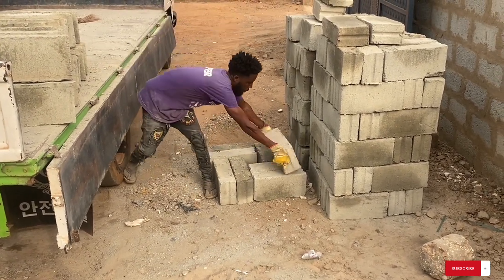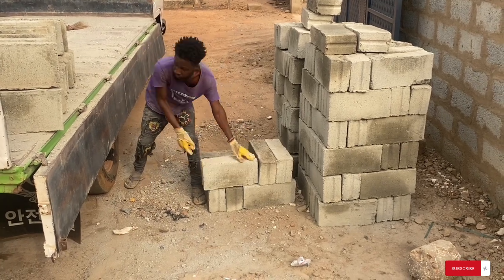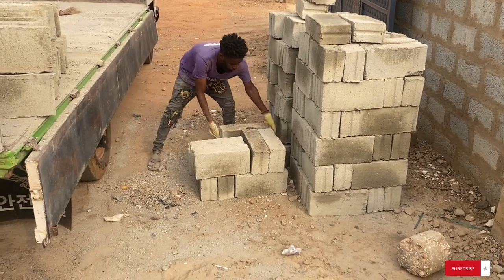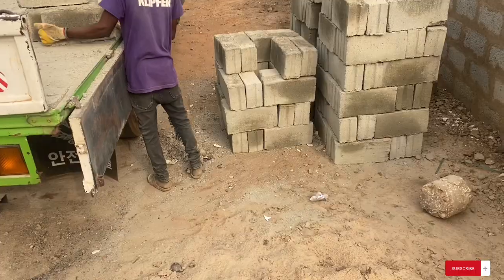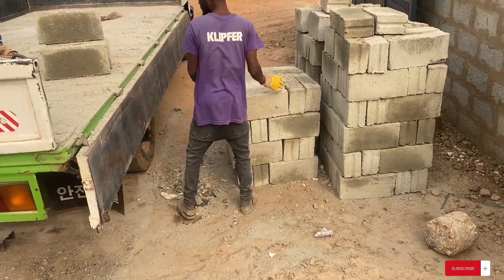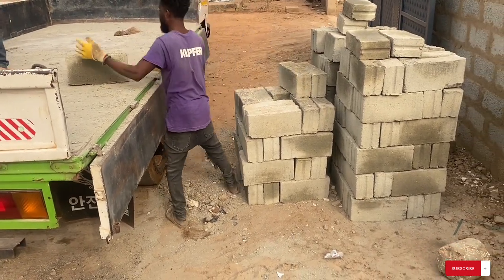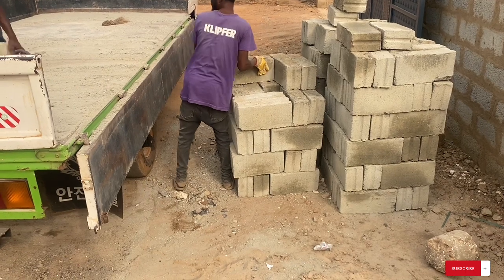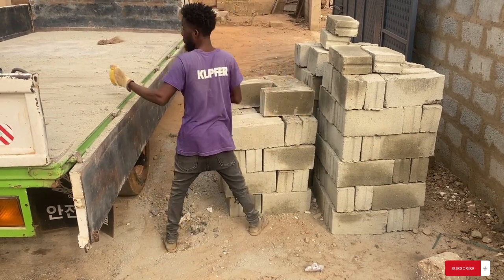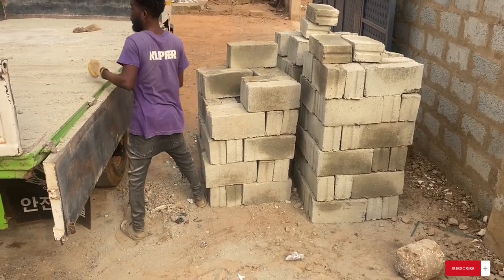Right now they only do this type — the one they use the core dust. At first they were doing the one with sand and the corridor type, so you could decide which one you want. The sand type was cheaper than the corridor type. The corridor type has always been more expensive — the price is always higher than the one with sand. But as of now, they only do the one with the corridors; they don't separate it. I've been to about three block factories and I realized they are all doing the same thing.